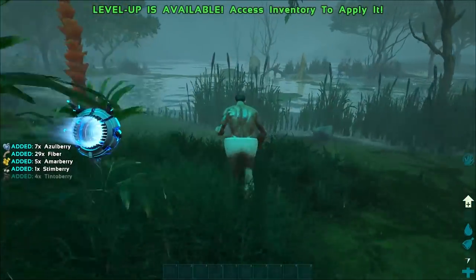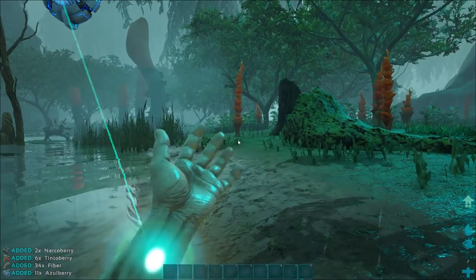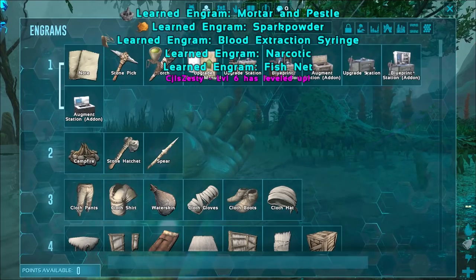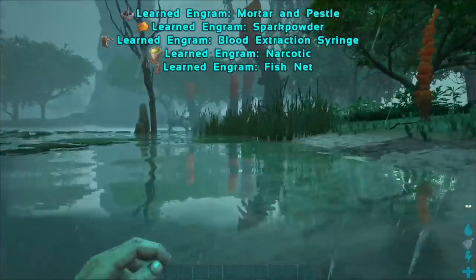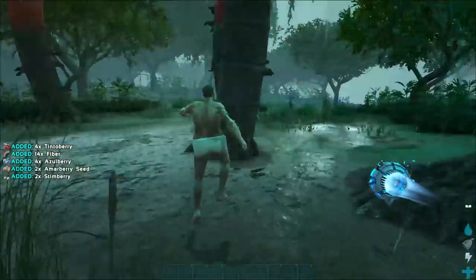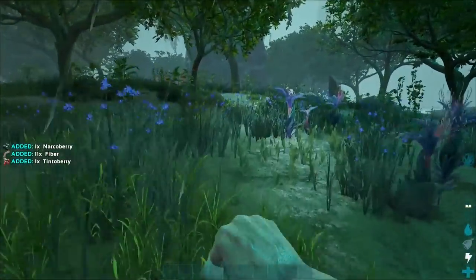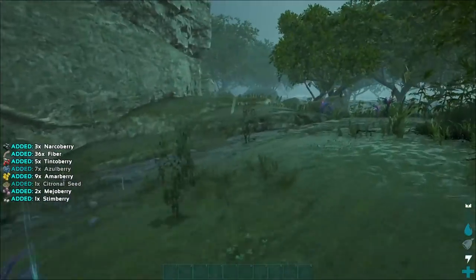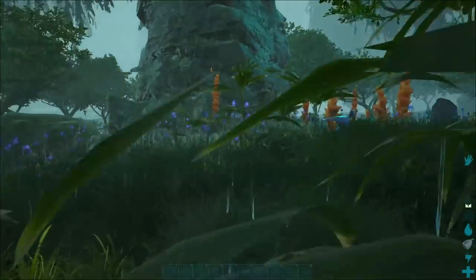Something's chasing us - oh that's a raptor! We're going to get grappled for sure, there's no way we'll outrun it with our little legs. It got distracted - that's fine. So far so good in the bog. I'm going to go movement speed - 107.5, that's pretty good. We need to make some bolas and possibly a slingshot.